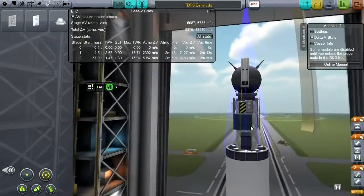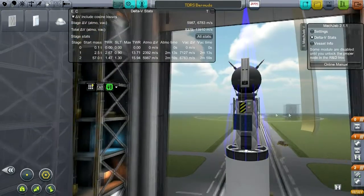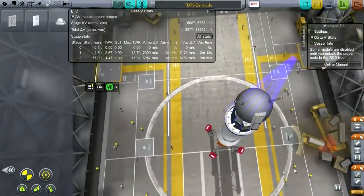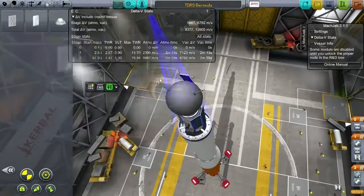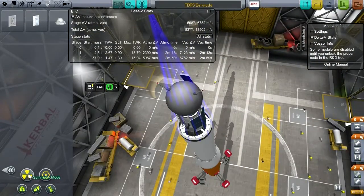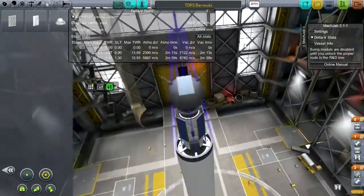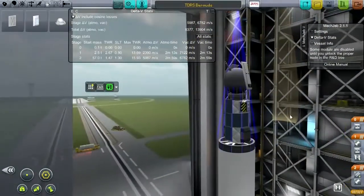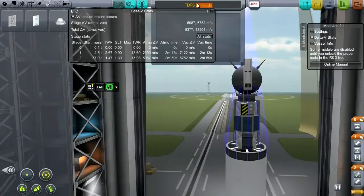That will largely solve the old Uragadi problem where we didn't have solar panels - well actually it was pointing directly at the sun. I'll put one solar panel on the top just for safety's sake. So this will be our advanced satellite for Uragadi. I don't remember how to spell Uragadi - I think that's it. We'll call it Uragadi Advanced.